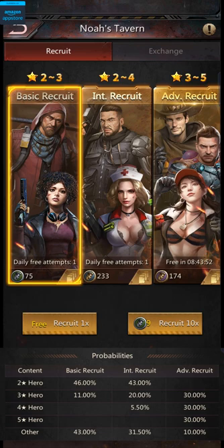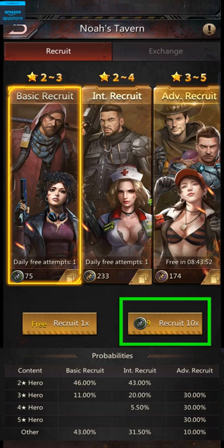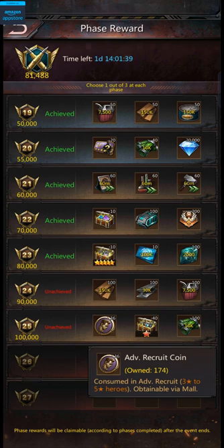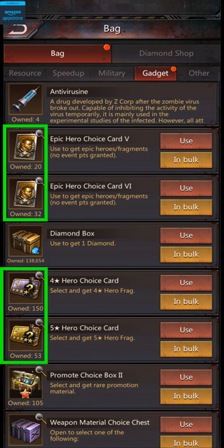Usually, the best way to recruit heroes is to do them 9 at a time so that you get an extra recruit for free. It's also better to save them for the hero recruitment event so that you get points for doing so as well as extra rewards. The thing I like about this game is that unlike most other games of this type where it's extremely difficult to get 5-star heroes, it's actually a lot easier here because you can get a ton of advanced recruitment tokens from different events. Apart from these tokens, you can also use choice cards to get heroes. These cards can be obtained from events, and there are a few different types: 4-star cards, 5-star cards, and epic cards. These cards are much better than regular tokens as they not only guarantee the star level of the heroes you get, but they also let you pick which heroes you want. I'd recommend saving your 4- and 5-star cards for hero events since they give you points.